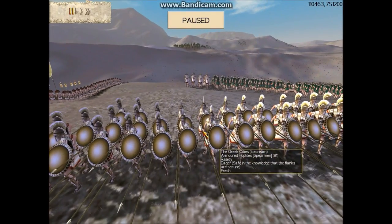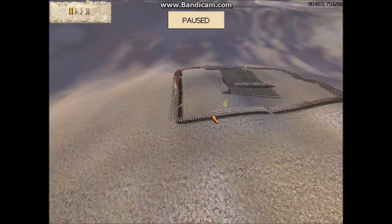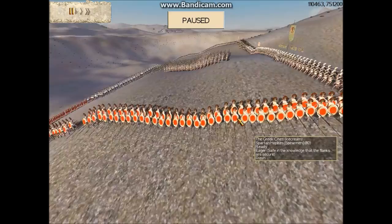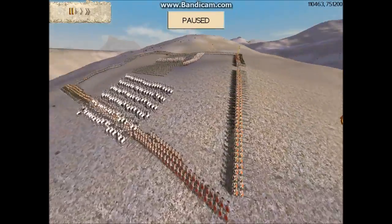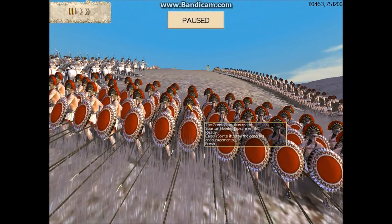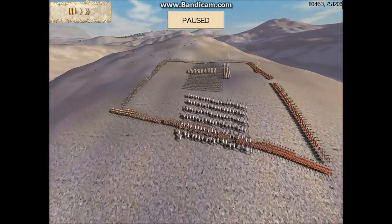So he has four units of armored hoplites — two in front, two on the side. And the rest of his infantry consists of five units of Spartan hoplites. I have a mod created by the developers of Gruntwater War that changed the look of the Spartans to make them a little more realistic. I like it way better than the original skin, so that's why the Spartan hoplites look different than what you may be used to seeing.